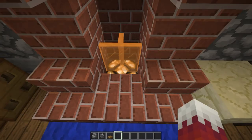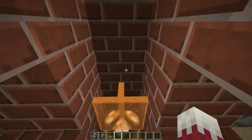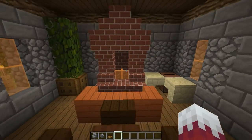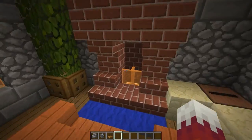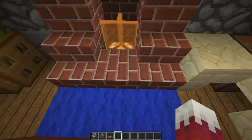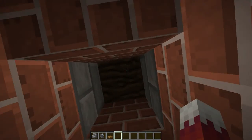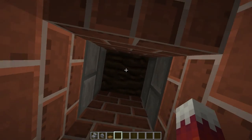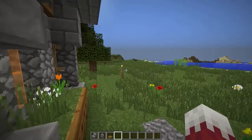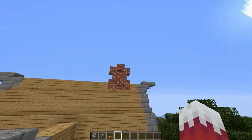I couldn't put down real fire because it would burn everything down — I've had that happen once. So I came up with this orange glass pane with a lamp underneath it, which works just as well and doesn't look too fake at night. I thought about hooking up some redstone to make it flicker randomly, but I didn't want to get too carried away. The chimney up top creates an illusion — it's blocking the view but gives the impression that fire is below and smoke rises up.